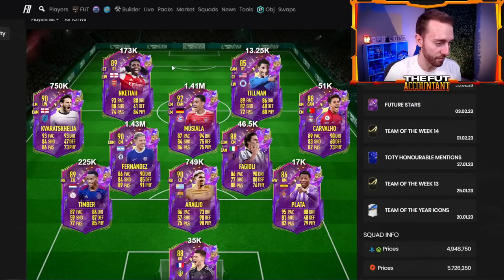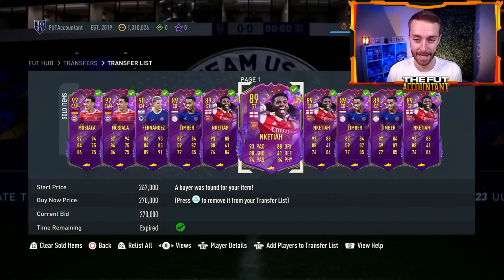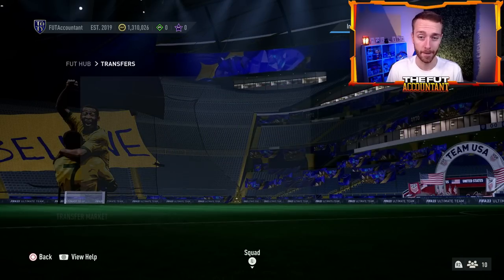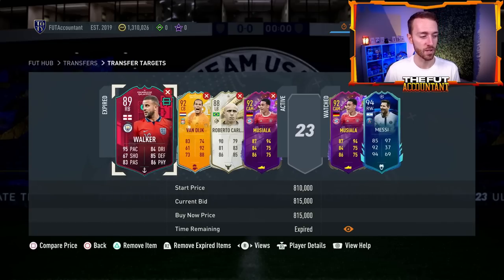All Future Stars Team 2 cards are lower right now than yesterday — Saturdays bring drop-offs to promo cards nine times out of ten, and that happened with every single one of these cards. Sundays are usually low points, and depending on today's content with the 89 plus icon pack, these guys might be really good buys for a rise tomorrow. We saw Future Stars Team 1 rise nicely from Sunday into Monday last week, and I think the same thing could happen with Team 2 this week. These cards are fun to trade because people want to try them out and supply is semi-limited.